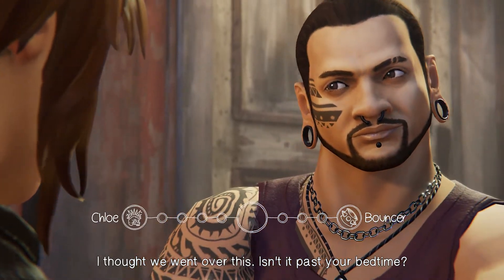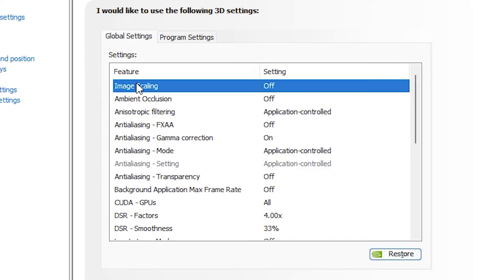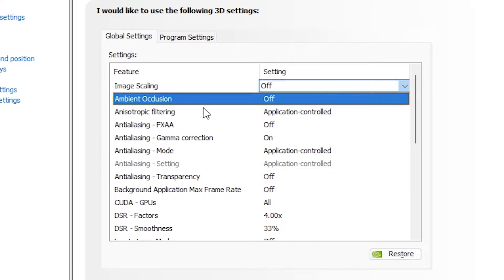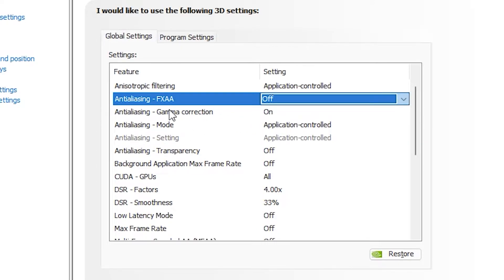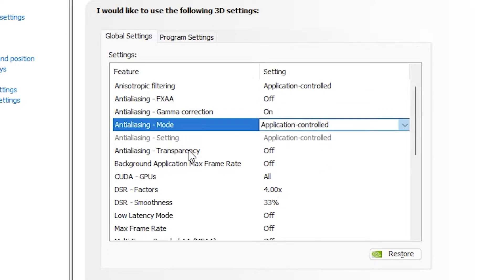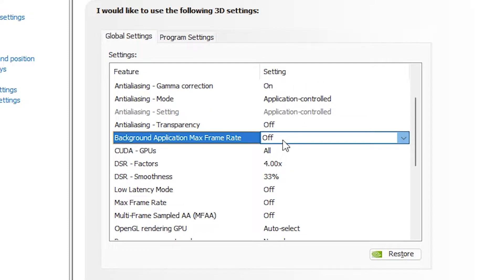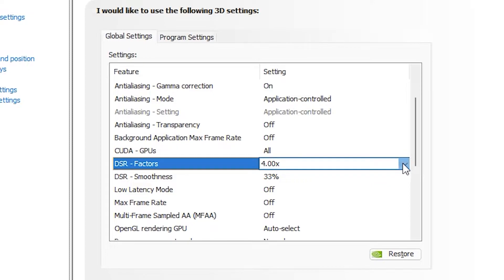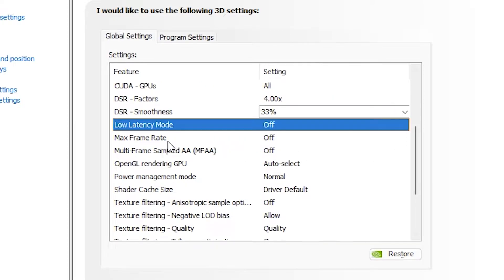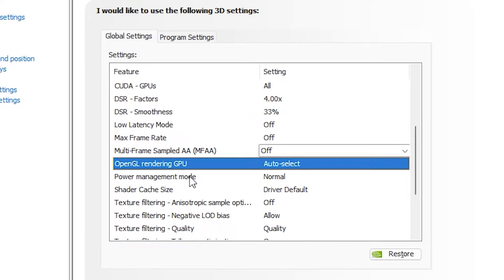Head over to Nvidia Control Panel and go to Manage 3D Settings. Turn off Image Scaling, keep Anisotropic Filtering as Application Controlled, keep Anti-Aliasing FXAA off, keep Gamma Correction on as it won't interfere with the game, keep Anti-Aliasing Mode as Application Controlled, Transparency as off, Background Application Max Frame Rate off — this puts extra stress on your GPU. Set CUDA GPUs to All so your GPU functions at 100%. Set DSR Factors to 4x resolution and DSR Smoothness to 33%. Set Low Latency Mode to off.